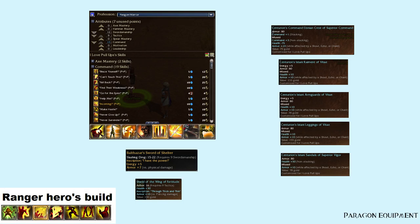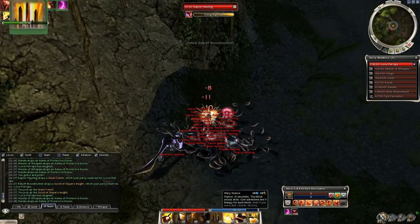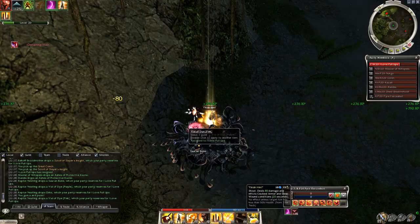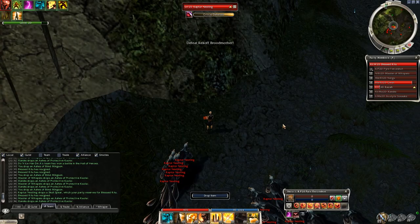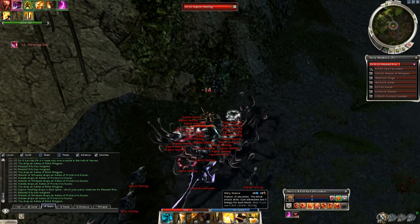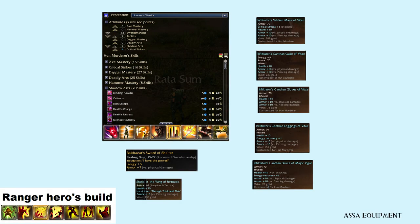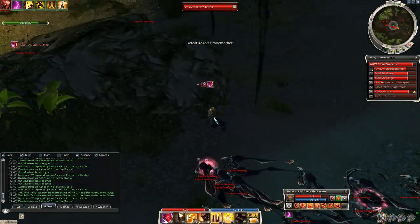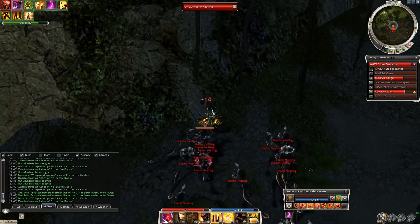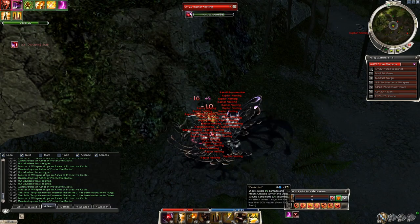Paragons have Bladeturn Refrain on their extra slot — some extra blocking chance — and their base armor is 80, so they can tank better than other professions. Ritualists have Blind Was Mingson as an extra skill, which is an item spell that blinds enemies when dropped — but don't drop it until a good amount of raptors are around. For last, the Assassin — they have Unseen Fury, a stance which blinds enemies for a few seconds. Make sure you use it before the other stances; it's best to use Protector's Defense, wait a bit for the mobs, and blind them after that.